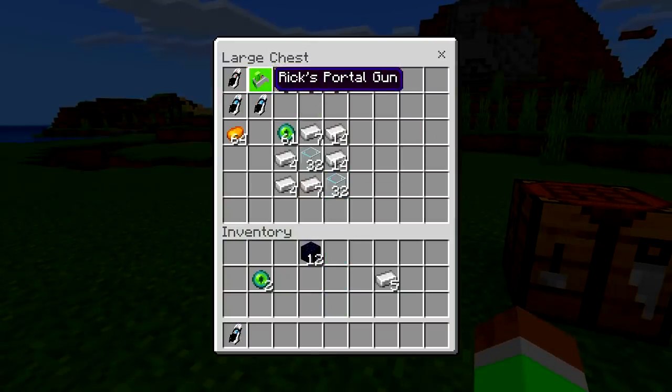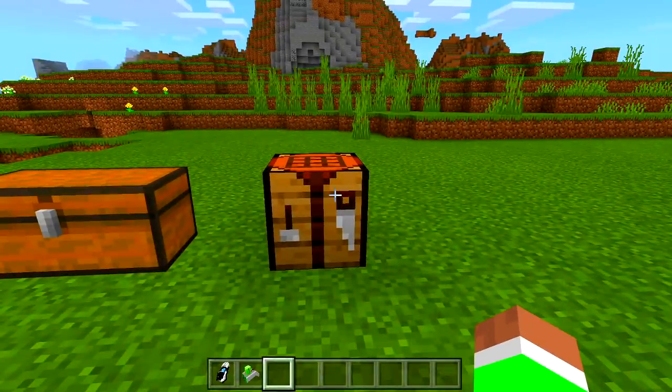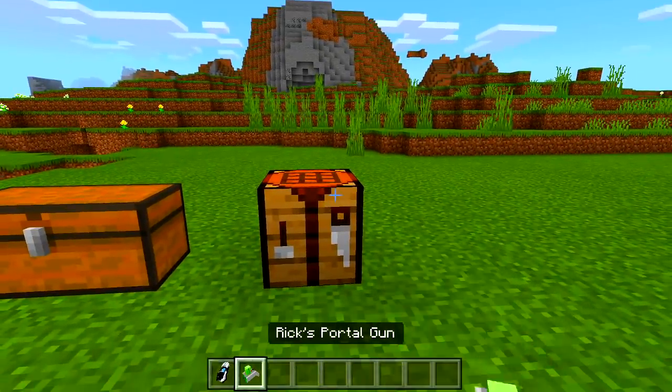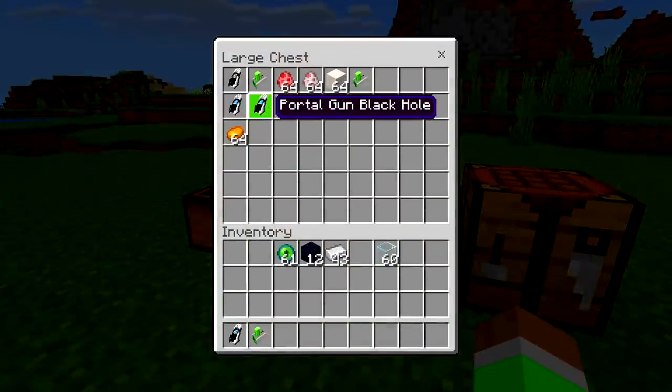The next portal gun — let's get the recipe for that. If you want to craft the second item, you want the Eye of Ender up the top once again, with the iron ingots arranged like this, and with the glass — bam bam — there we go. Very simple. You can pause the video if you need to. Now we have two portal guns.